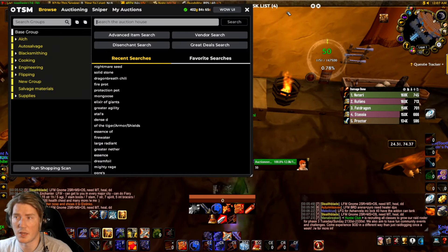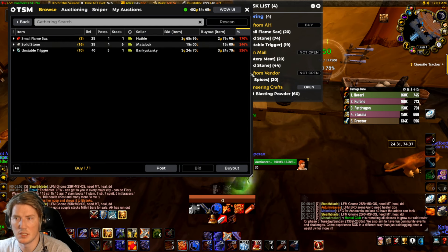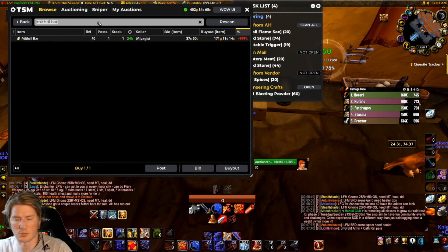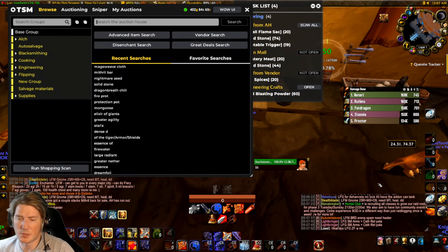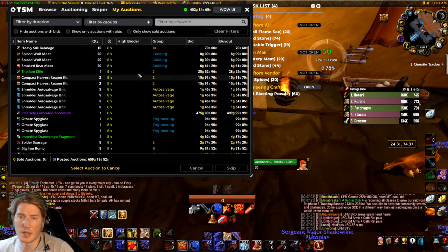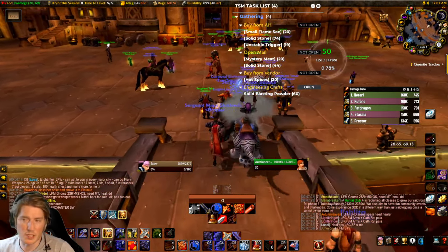Buy materials when they're cheap. Right now the auction house has pretty much run out of Solid Stone at reasonable prices, and Mithril Bars are also completely out. Mageweave Cloth is generally always easy to get at market value. Pick up materials when they're cheap, craft these, and make sure you sell them around raid time — that's when people are going to buy them, and they've historically been a really strong seller.